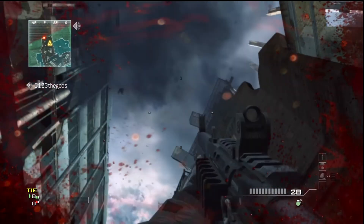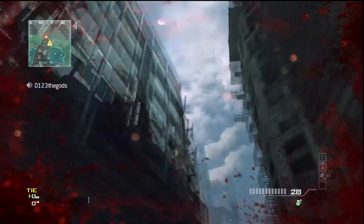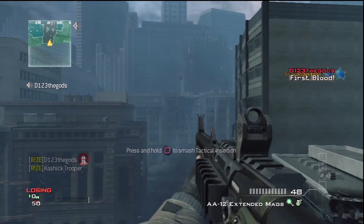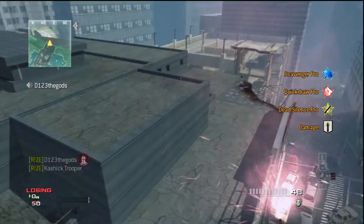See, he made it! Now if you put a tactical down, you should just spawn up there. Pretty cool — I like this. And from here you can just get out of the map.